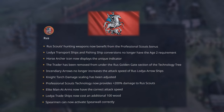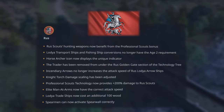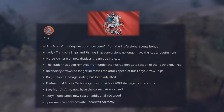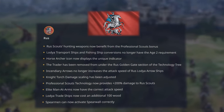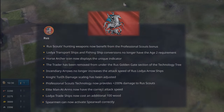And finally, the Rus: Rus scouts' hunting weapons now benefit from the professional scout's bonus. Lodja transport ships and fishing ship conversions no longer have the age 2 requirement. Incendiary arrows no longer increases the attack speed of Rus Lodja arrow ships. Professional scout technology now provides plus 200% damage to Rus scouts. Elite man-at-arms now have the correct attack speed. Lodja trade ships now cost an additional 100 wood, and spearmen can now finally activate spear wall correctly.